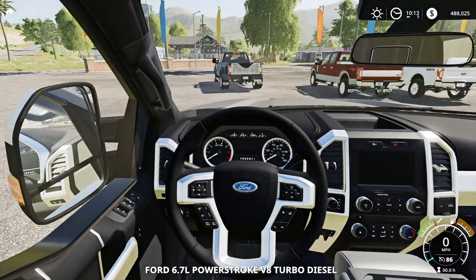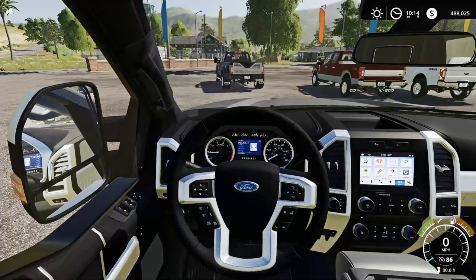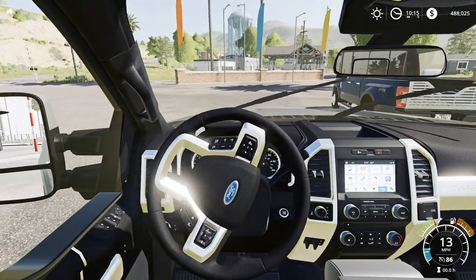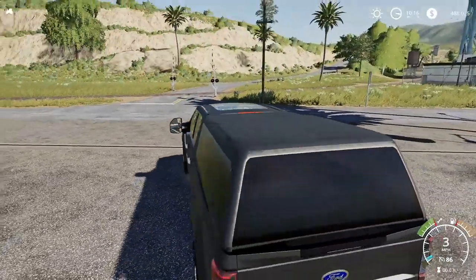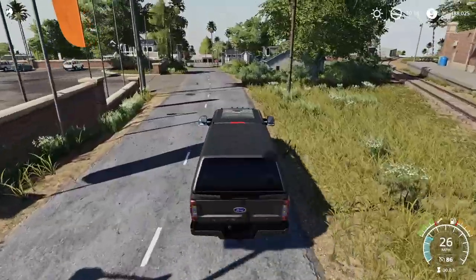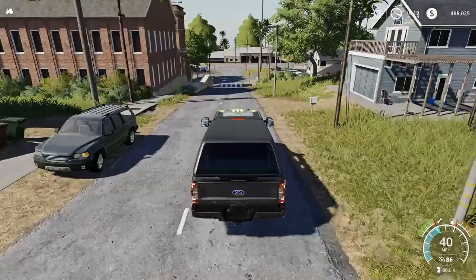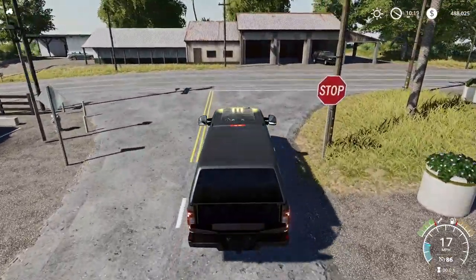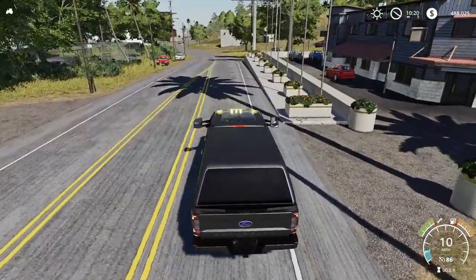We'll hop inside — this one is very stock, very basic. Classic Ford chime once again. We'll unfold the mirrors and turn on the lights. I'm actually going to take this for a bit of a spin. So we'll have our daytime running lights on, pull out, turn on our blinker — as you can see blinkers work front and back. You've got your cab lights on top as well. Runs pretty well, runs smooth, no problems. We can put down that tailgate even with a topper on the truck, which is realistic to real life. Windshield wipers running. Now we've got our tow mirrors stuck out.